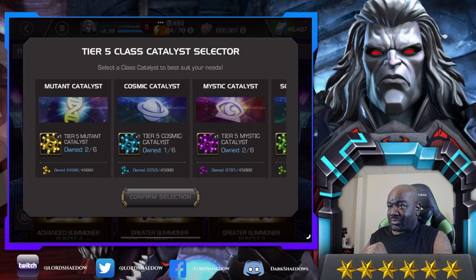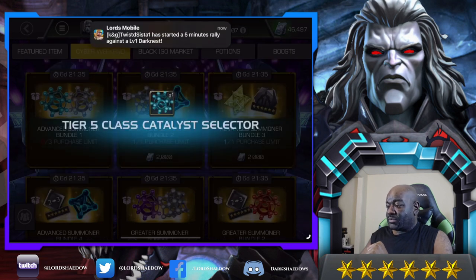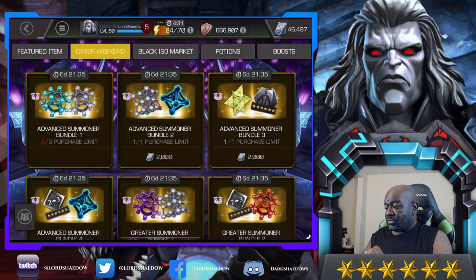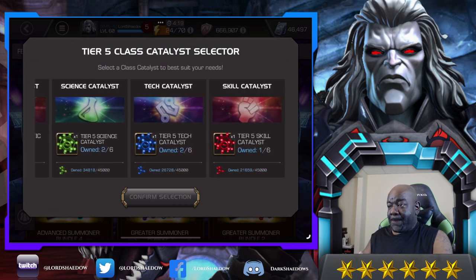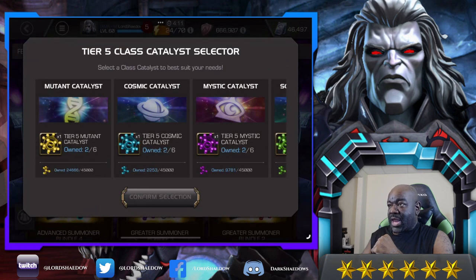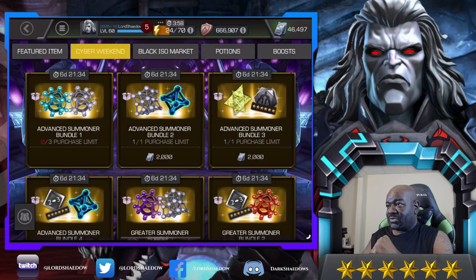I'm going to grab three of those Advanced Summoner Bundles and try to have two of each catalyst class. I do wish I could hold off until I knew what champions I'm going to get, but since I don't know, this is the best I can do — just kind of even it out. There are some good mutants and cosmics so I'll go with those. Alright, that's the first bundle — on to the next one.